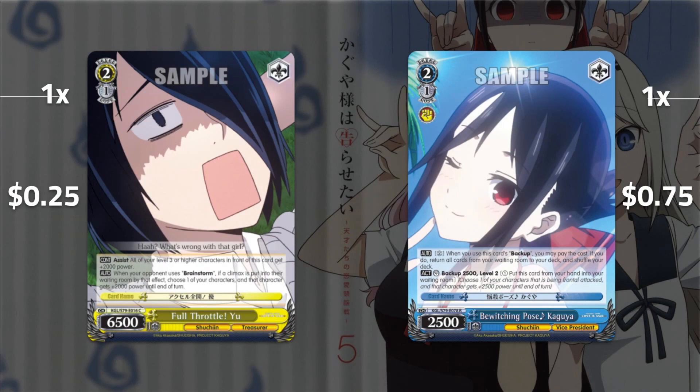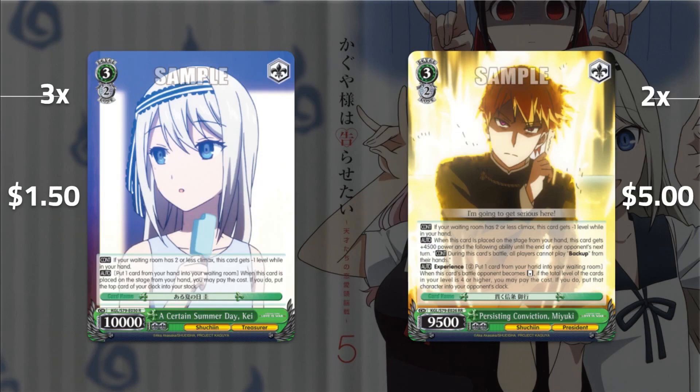Level two is pretty light. We've got the free fresh counter and the Ishigami support. In terms of supports you're not always going to want to play it — that's why it's a one-of — but if you want to box out your opponent or get extra power for your Chika finisher, you can throw this down. It also has the disruptive anti-brainstorm effect: whenever your opponent hits a brainstorm you give one of your characters 2k. Refresh counter at 75 cents can really just win games you otherwise had no chance to win.